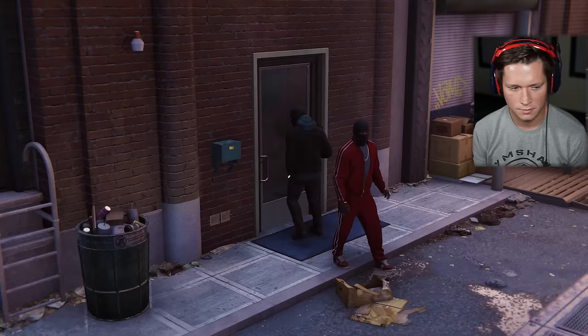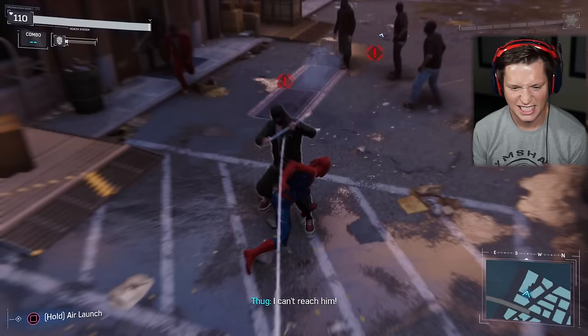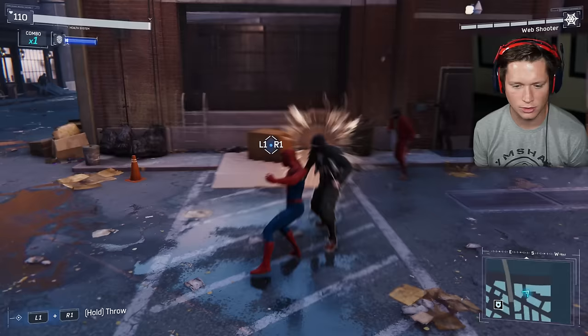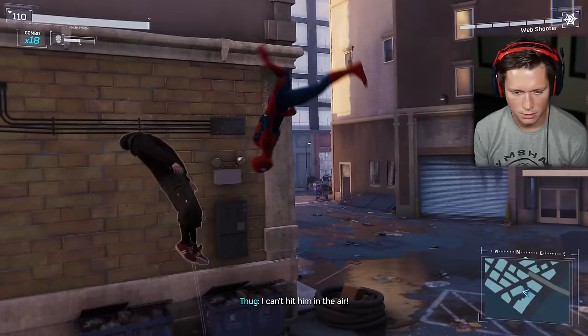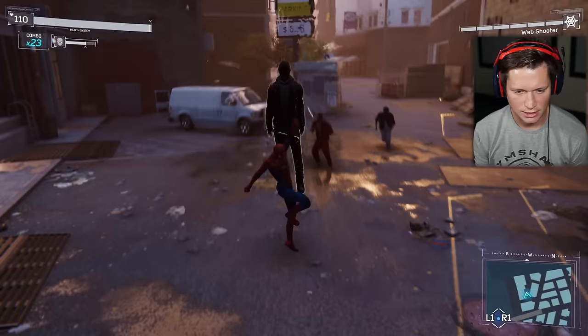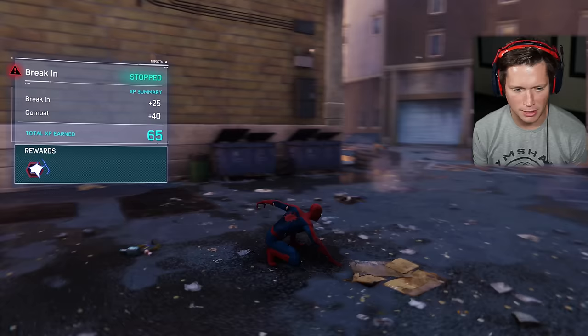Pretty sure these guys didn't forget their keys. Enemies with melee weapons block most attacks — they're vulnerable to air launch attacks, webs, and throwables. Let's get him up in the air. Beautiful work. Gotta work on getting those perfect dodges. Get this crowbar guy up in the air. If I was just a petty street criminal, I don't think I'd mess around with Spider-Man. Got a crime token — gonna be able to use that to upgrade and get cooler suits.